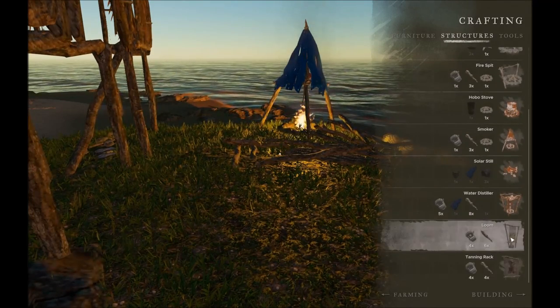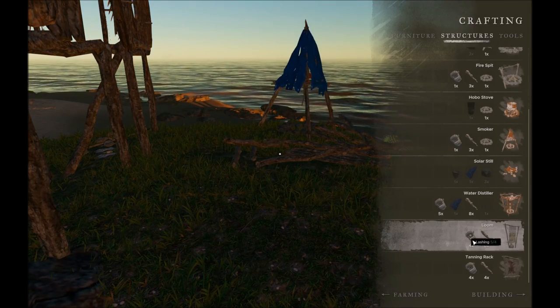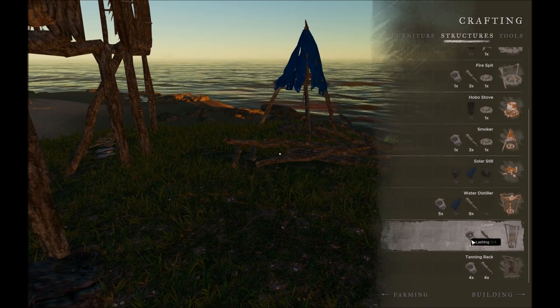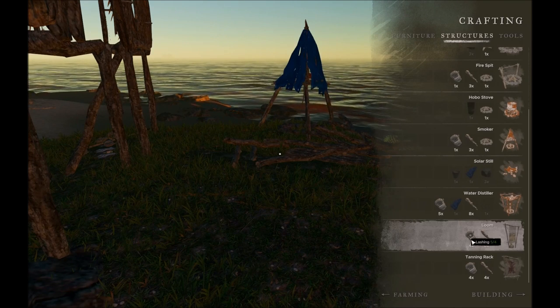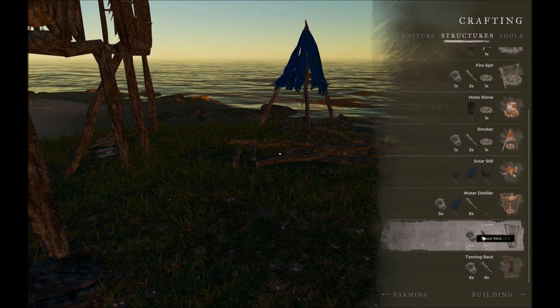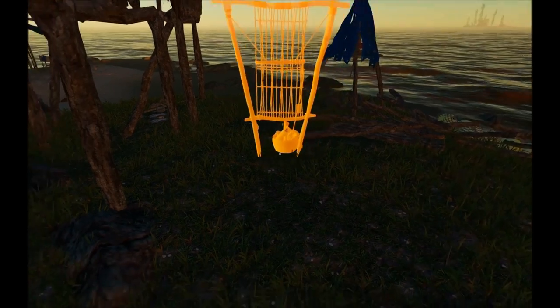First of all you're going to need to create the loom itself, and you're going to need six sticks and four lashings. You can see one of the new features added to the crafting menus — it tells you how many you have. So I've got five of the four needed lashings and I've got plenty of wood sticks.